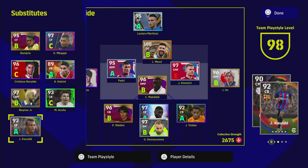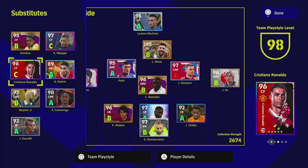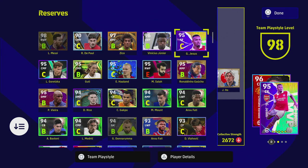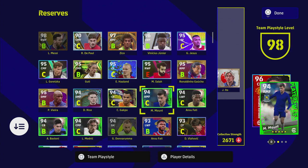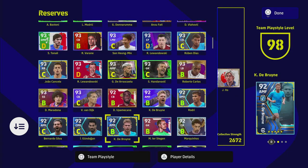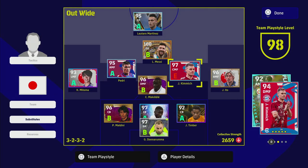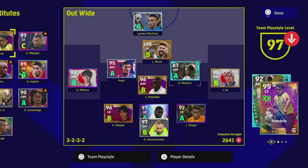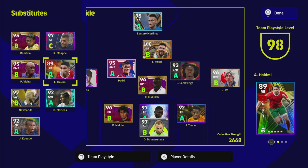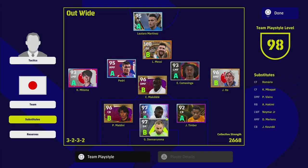I'll probably put Kamavinga in — I haven't really tried him out but this week could be the week. I'm just filling my squad with players on tip-top form to get as many in form as possible. Paddy V is going to come back in, then probably one more attacking player — maybe Martins, who's on A form. Then a center midfield partnership of Kamavinga and Makelele, or Vieira, with Hakimi as a right midfielder or right back.